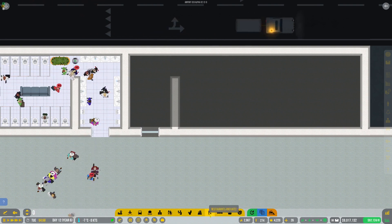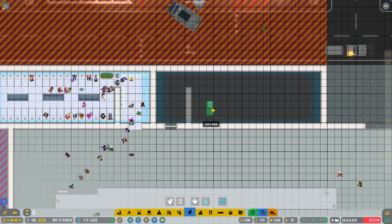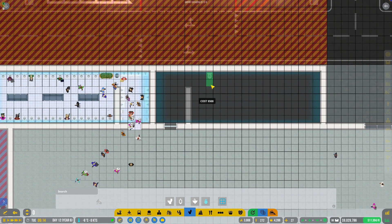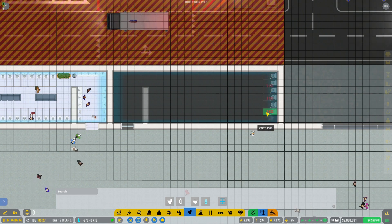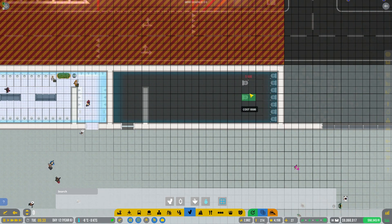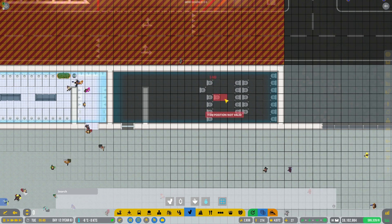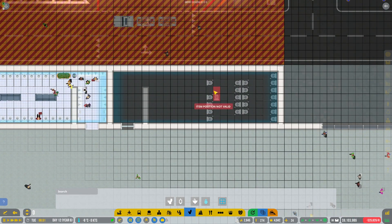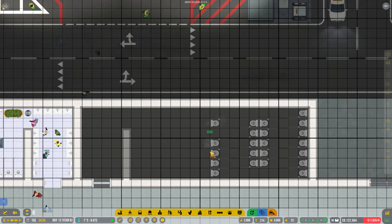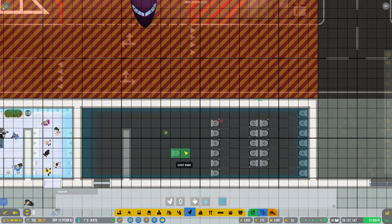Now we'll quickly do the male restroom over here. Let's quickly see if all of this is still tracking — we're doing pretty well. Loading of bags is maybe a little behind and I'm not sure whether we're waiting on something. Boarding is happening at various locations as well. The bathroom is immediately being well utilized — these are all female passengers. Okay, now let's do the same thing over here with the male bathrooms. I'm kind of tempted to do a slightly different layout.